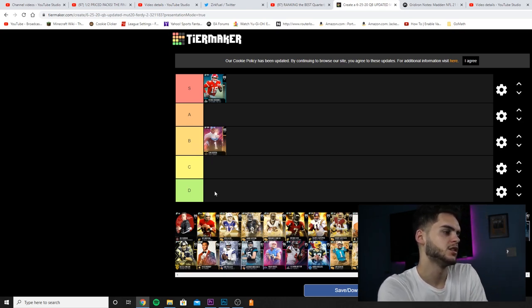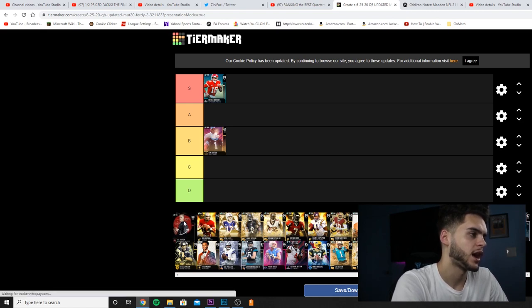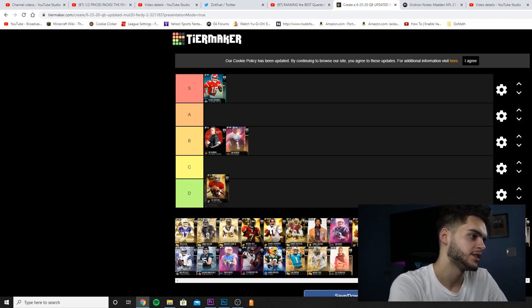Joe Burrow — honestly pretty solid, but by the time he came out there were just so many other quarterbacks already out. I'm gonna put him in B, because Burrow is super accurate, gets Escape Artist — he's literally just another version of Mahomes but Mahomes has much better throw power, and by the time Burrow came out Mahomes was obviously cheaper. So for me, at the time Burrow came out he was just one of many.